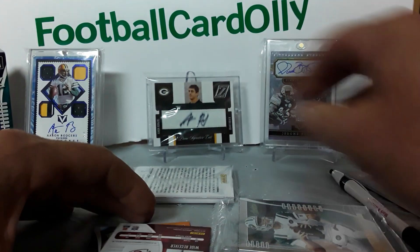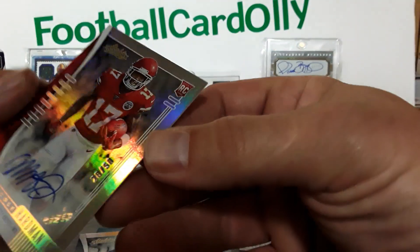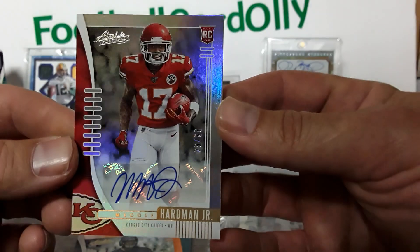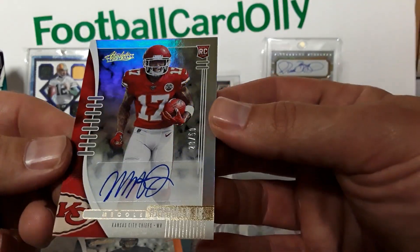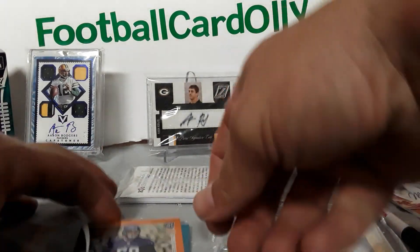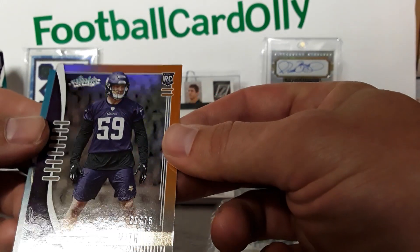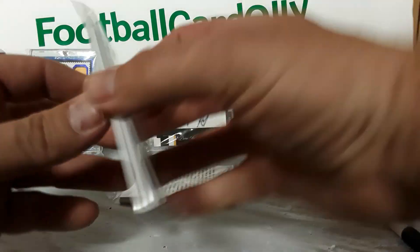We got Mecole Hardman, 28 out of 50 — that's pretty sweet. Looks like all sticker autos. And we got a Cameron Smith, 30 out of 75, rookie for the Vikings. Pack one — not terrible, not terrible.